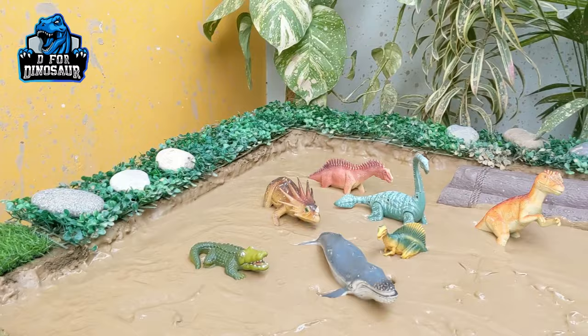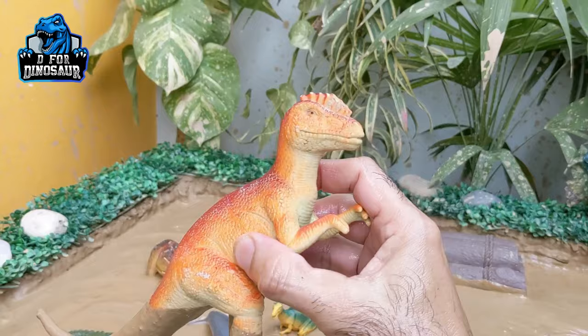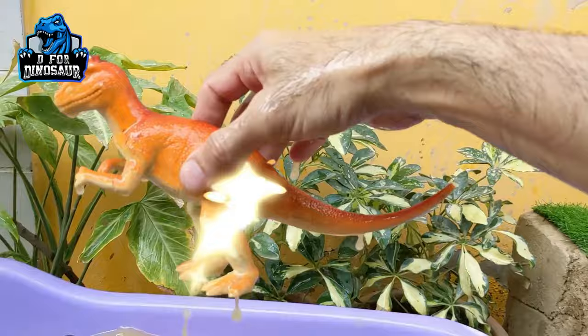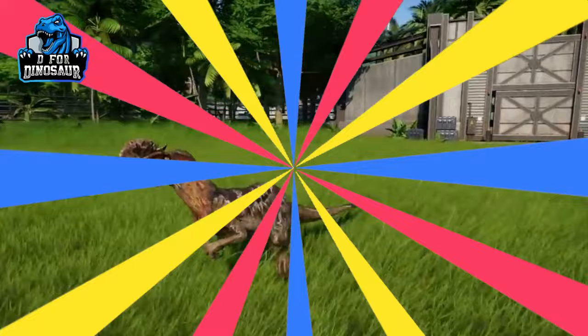Let's see what we have next. The next one is a Dilophosaurus — another big dinosaur. He has a long tail and they move with two legs, and they are a big carnivore dinosaur. Let's watch him. Here we go, Dilophosaurus!